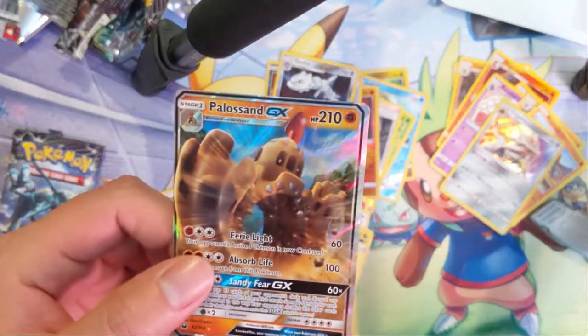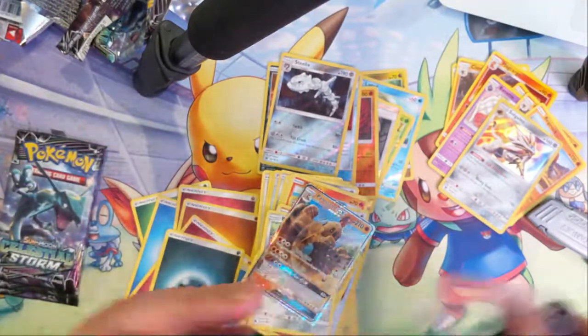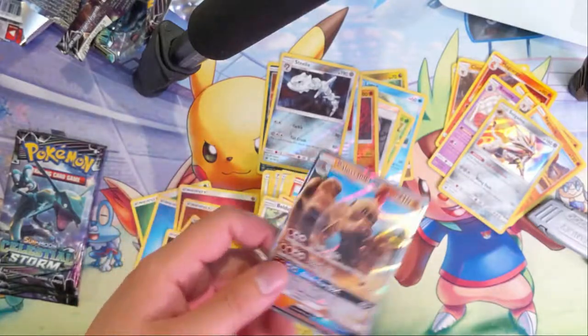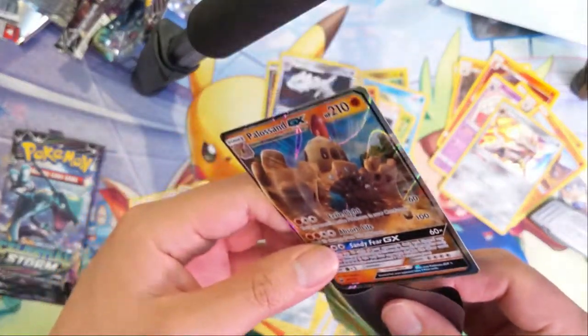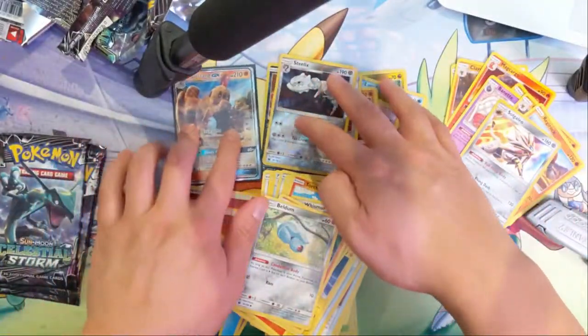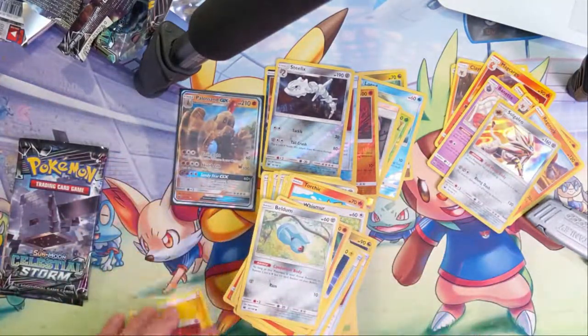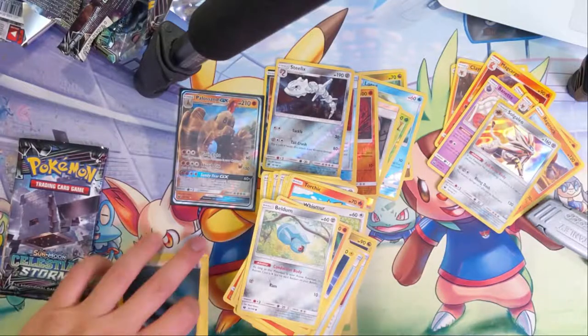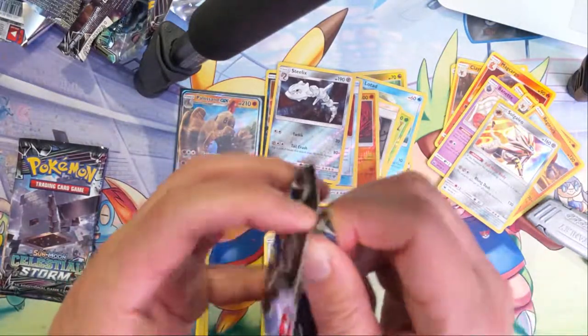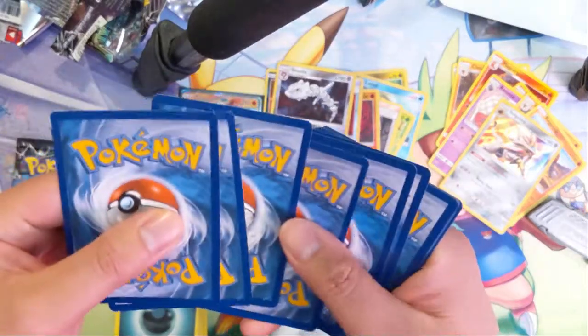I've talked about this before, but as far as some of the Pokémon in the later generations, they're just weird. This sandcastle thing fits that description — whether it's the Sandygast or the Palosan, very weird. And the Klefki gets me too — like, what the heck is it? It's just like a set of keys, I guess.